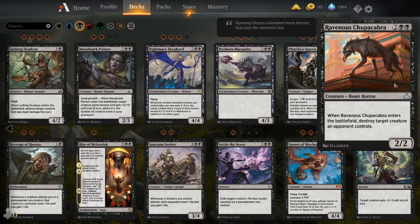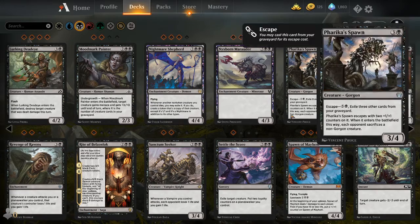My personal favorite when it comes to Black: Ravenous Chupacabra. I ran this card in my Vampire deck until, unfortunately, it rotated out. Whenever Ravenous Chupacabra enters the battlefield, destroy a target creature an opponent controls. There were cards at the time that could blink — blink is a term that means to bounce a creature to your hand or to exile it, but then return it right back to the field under its owner's control. So if you had the right cards, you could use Ravenous Chupacabra multiple times in a turn to really blow up the board state.